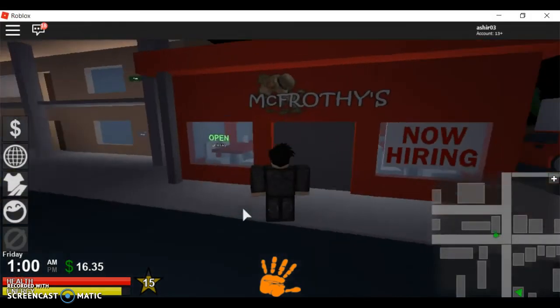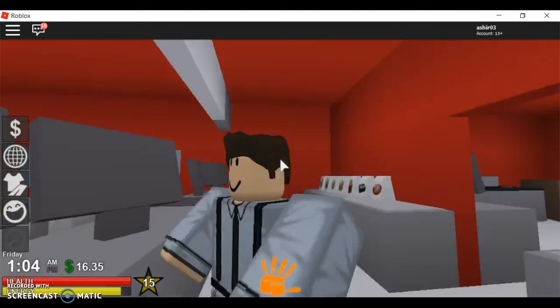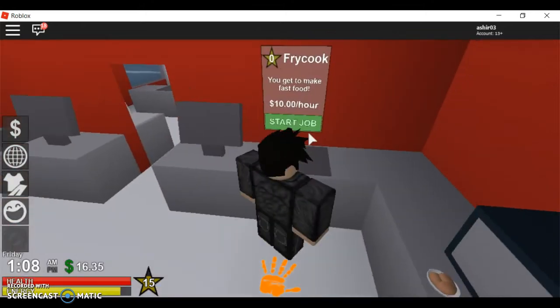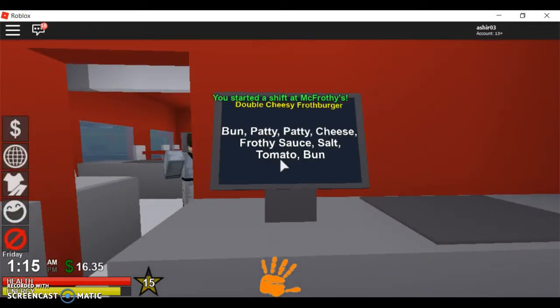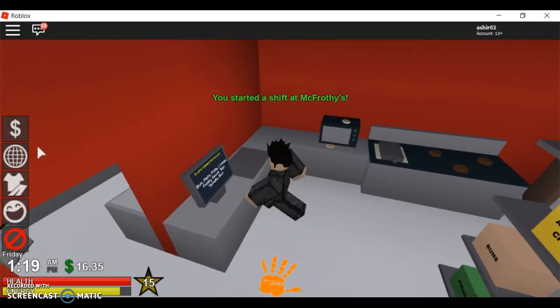The next job is at McFrothy's. Here you can be either a cashier or a fry cook. These jobs are all pretty self-explanatory — you just make whatever the screen tells you to.